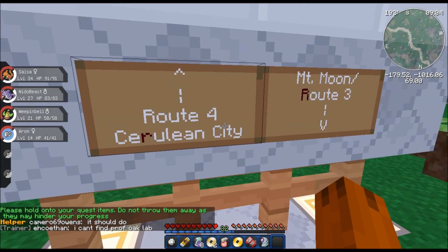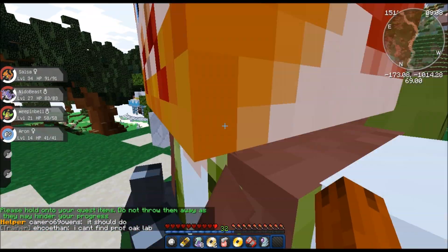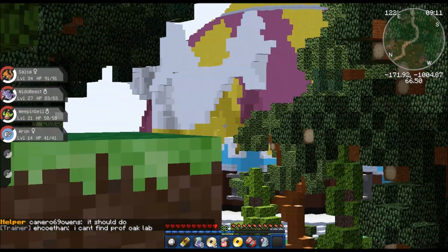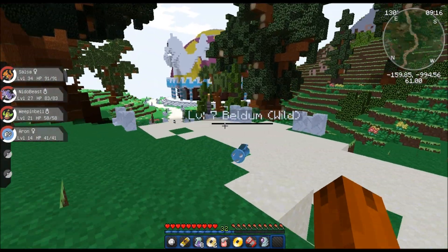Route 4 - Cerulean City that way, and I think that's the gym. Can I zoom in on it? Oh sweet, I think that's the gym, guys! Ooh, ooh!